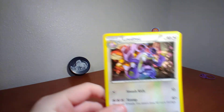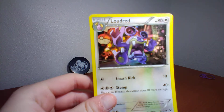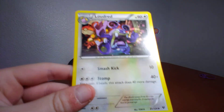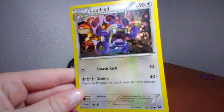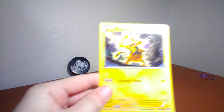Next I have Loudred — I don't know how to pronounce it. It has 90 health points. Smash Kick does 10. Stomp: flip a coin, if heads this attack does 40 more damage, 40 plus. Next up I have Electabuzz — Knuckle Punch 20, and 70 health points.